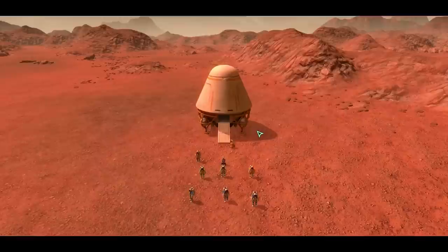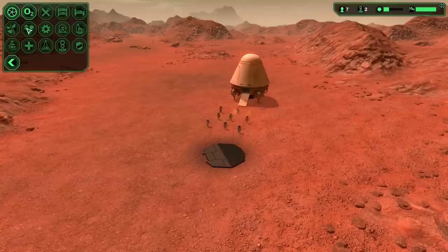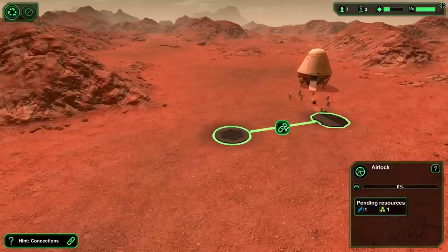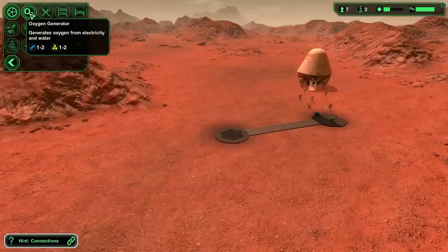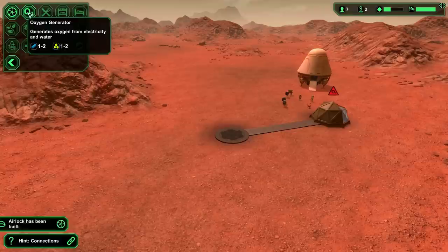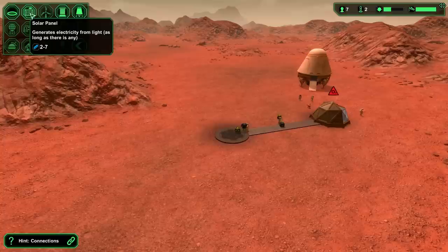The first thing we're going to do is build an airlock - I'll put it right there. After the airlock we need an oxygen generator, and you want to build a lot of your buildings off the oxygen generator for a specific reason I'll get into shortly. After the oxygen generator, you need water to run it - the oxygen generator gets oxygen from electricity and water.